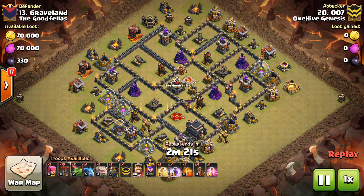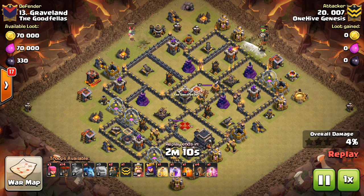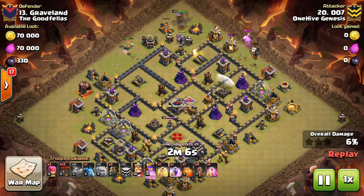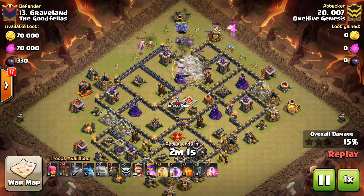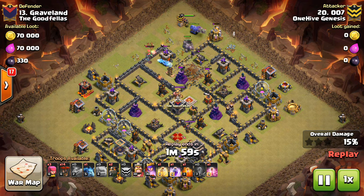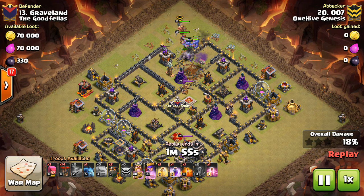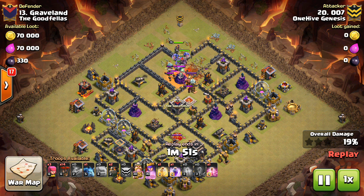We have quite a few to show today. This first base - you'll notice that these three air defenses are all kind of revolving around that core. You can see they make a little triangle in the middle of the base. And because they're all so central like that, just by coming in with a kill squad and bringing the bowlers, which are always a good addition to a kill squad in most circumstances, especially if you have multiple golems, the bowlers add quite a bit of DPS behind your golems to help everything move through the base.